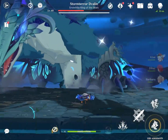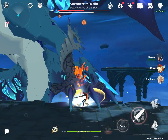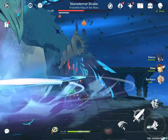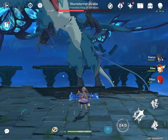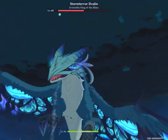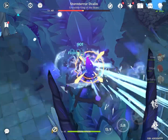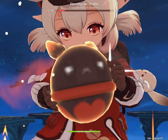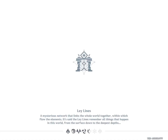I would also recommend using Pyro and Cryo because there's no freeze so this really does help with elemental reactions, and it does help bring him down. When he puts his head down, use Cryo or Pyro — or both — if he still has a bit of health left. I'd recommend every time this happens using your elemental burst and a lot of melee and elemental skills.